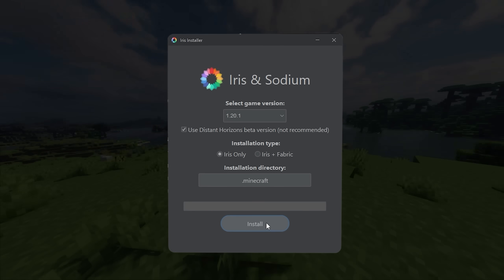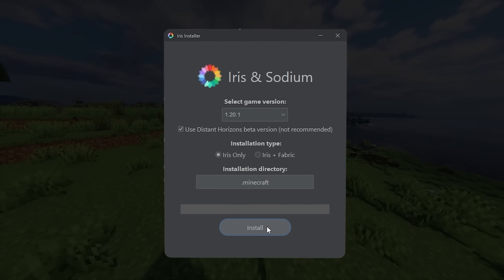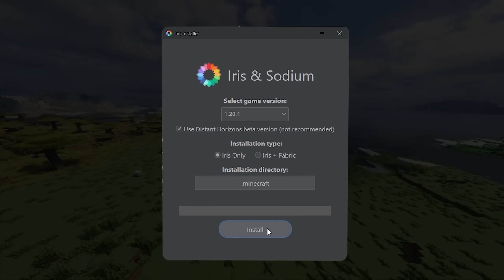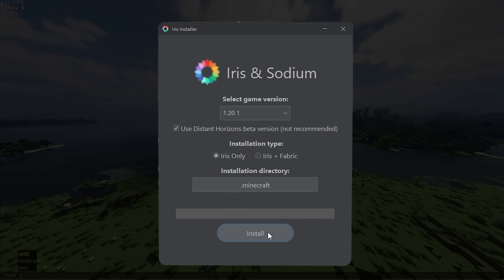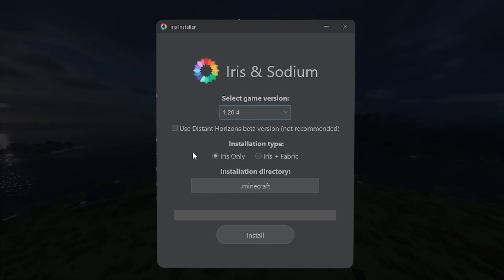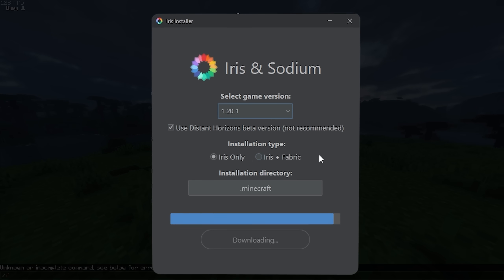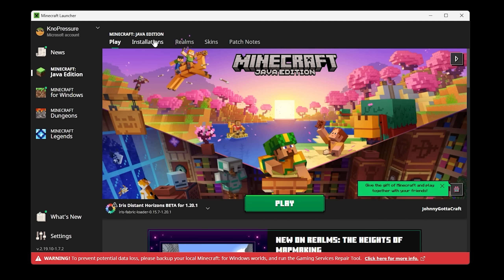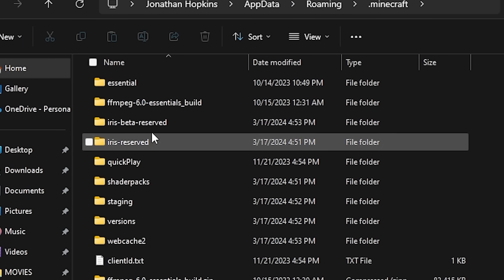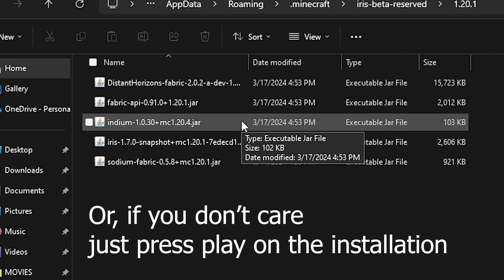This window will pop up, and after selecting which version you want to install for, make sure Iris is selected, and make sure that the 'Use Experimental Distant Horizons version' option is selected. It says it's not recommended — you actually want that. What that's going to do is create an installation for Minecraft with a mods folder, in this case in the Iris Beta Reserved folder, and you just move the mods from that folder to wherever you have your mods.